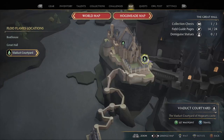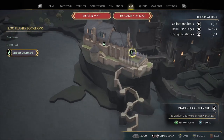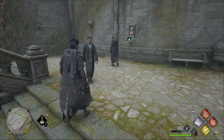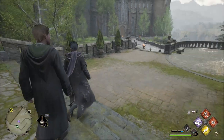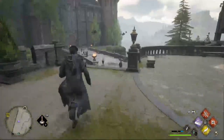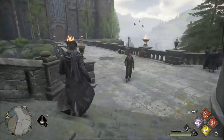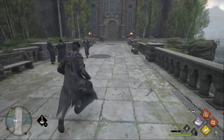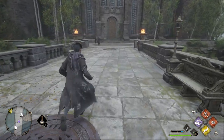In Hogwarts Legacy, you've probably come across this viaduct section of Hogwarts Castle before, but did you know there's actually a little puzzle that goes along with it? Once you make your way to this viaduct flue station in the Great Hall area, you'll easily be able to see this viaduct right here with four different lanterns or little totems of fire that you can interact with.